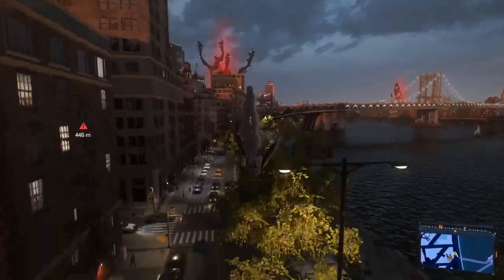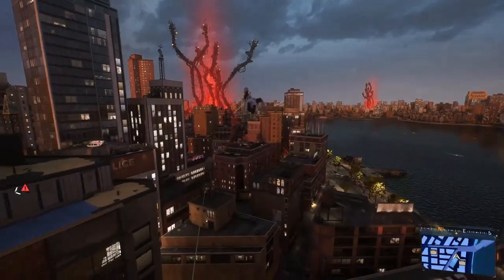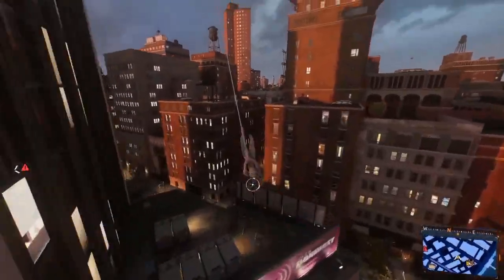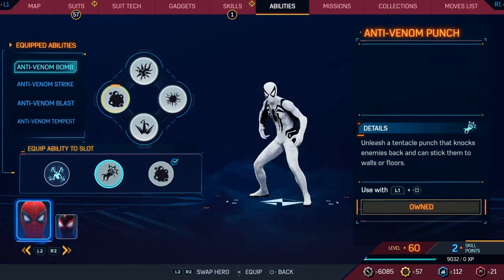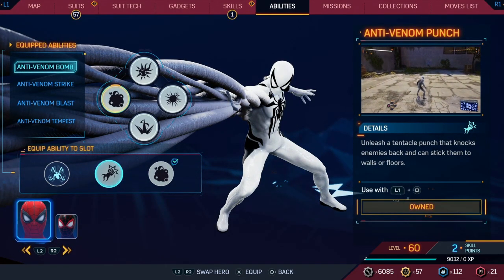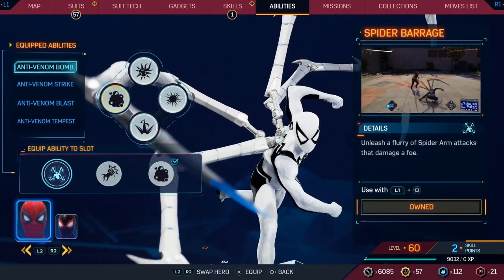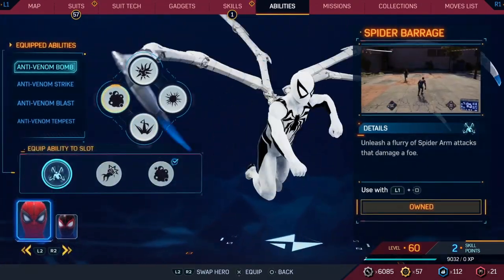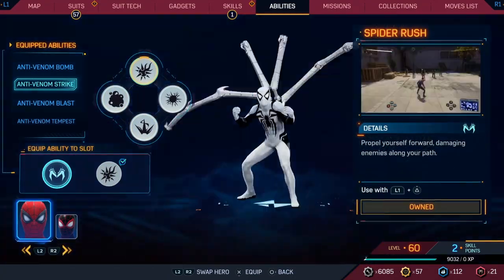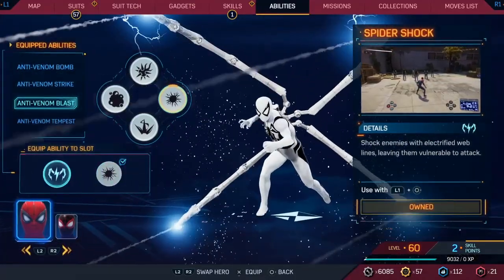Let's keep going with this last leg. We need to go into our abilities. Yeah, I knew you'd be able to choose between them. I like that bomb a lot — more damaging to all enemies caught in the blast. I'll keep that. Anti-venom strike or the spider rush? I'll keep the strike. Definitely keep the spider shock.